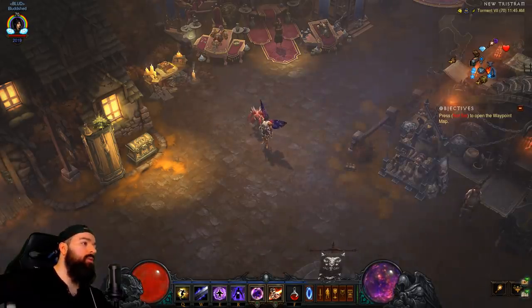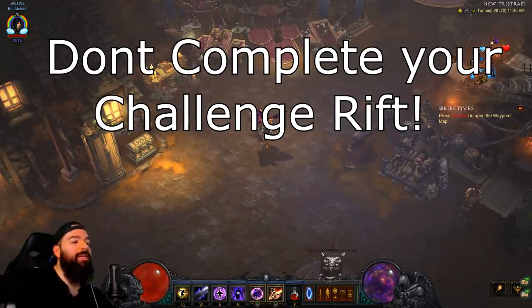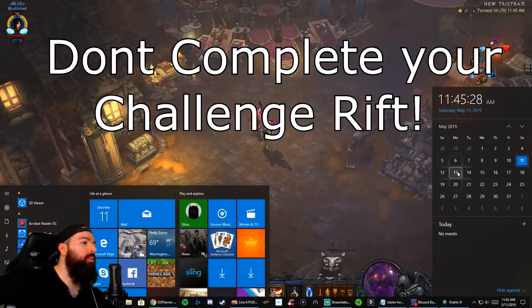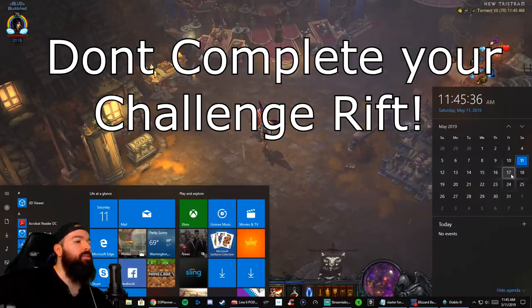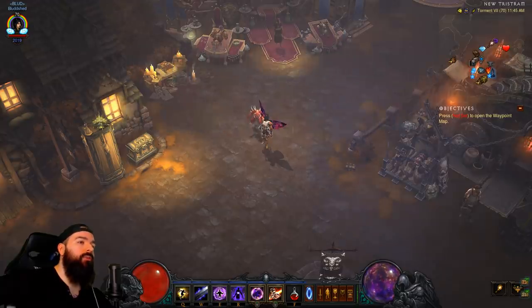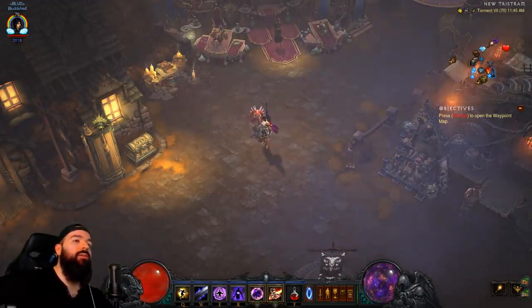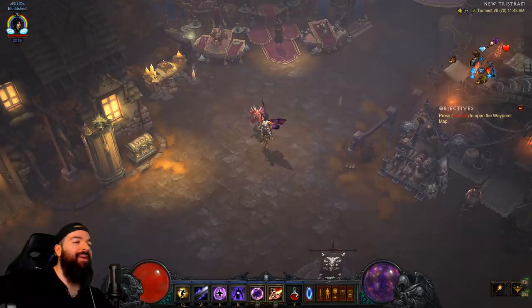First things first: don't complete the challenge rift the week of 5/13 - that's coming up here very shortly. On Monday the challenge rift is going to reset, and you want to save it for the season. Once the season starts, make your seasonal character then do the challenge rift and claim your bag. A lot of the best starts revolve around the challenge rift cash every season since like season 12.